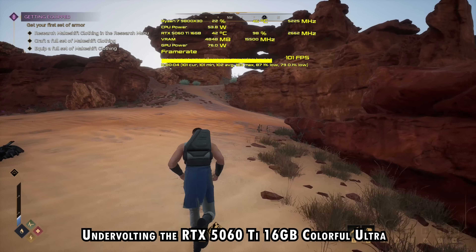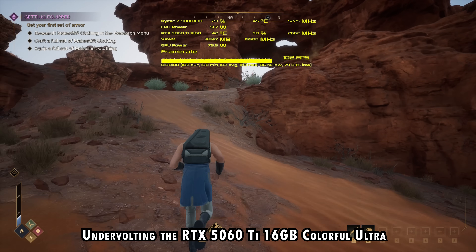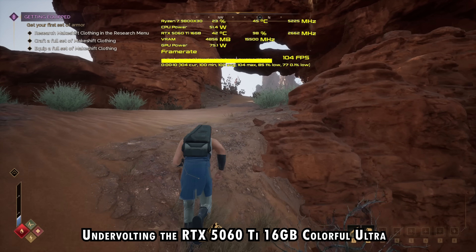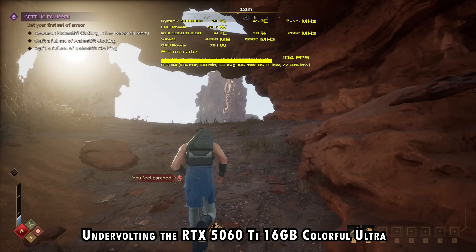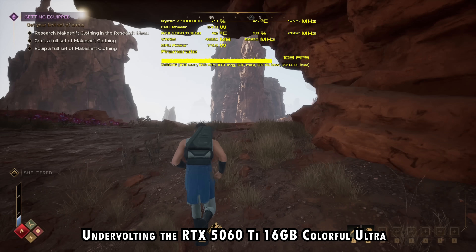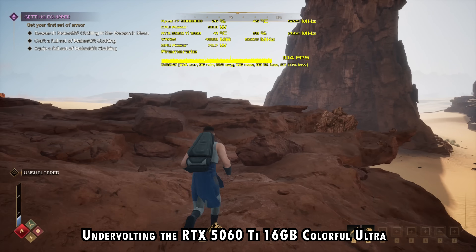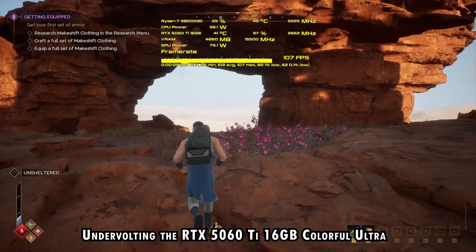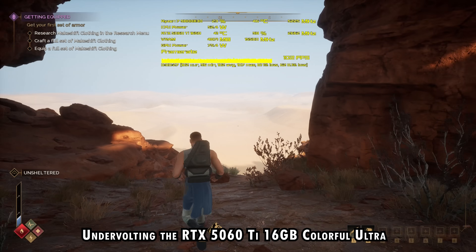So undervolting — especially for the Nvidia card and especially if you want to play 1080p — feels like some part of the GPU isn't being fully utilized at 1080p, and that's allowing it to drop power consumption that much more. 77 watts for this kind of FPS at 1080p is very impressive — to the point where I'd love to see a card with no PCIe 8-pin connector just running from PCIe power come out from Nvidia. I think they could do that.